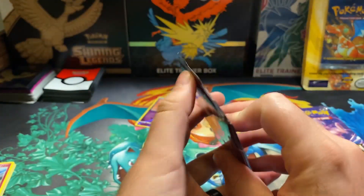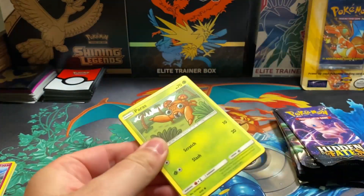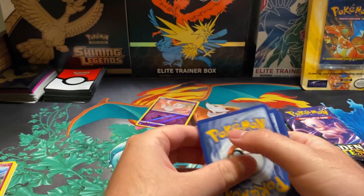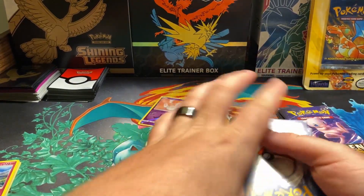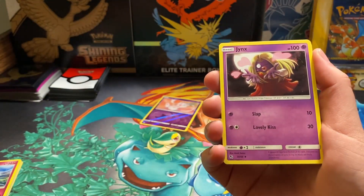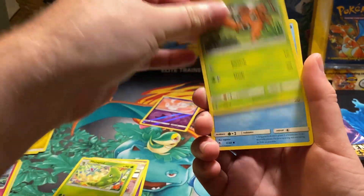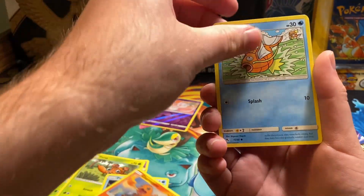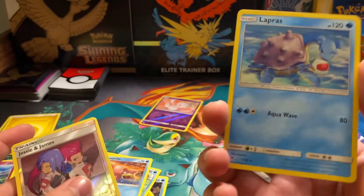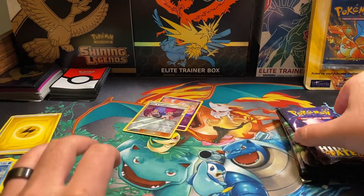Alright, here we go, we've got a Mew Pack. So we've got Lightning Energy. We've got Jinx, Pokemon Lady, a Metapod, Paris, Psyduck, Charmander, Magikarp, Slowpoke, Jesse and James, and a Lapras. So far we haven't seen anything good.